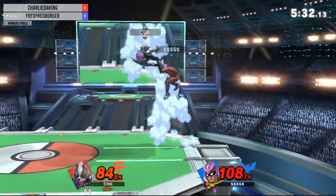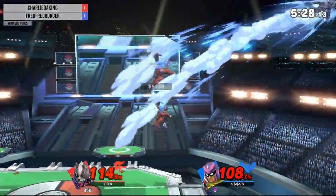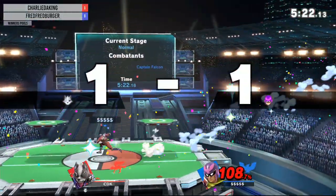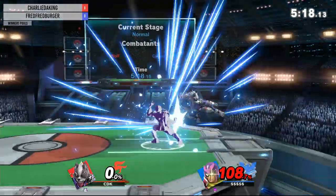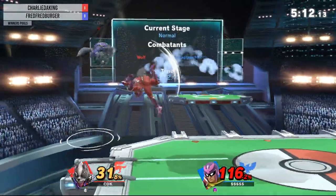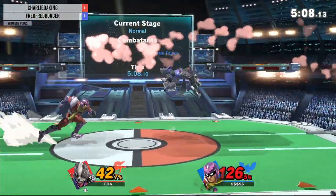Get up attacks. And there's the down air — not going to connect new. The down air gets the roll-back, that's what I've been talking about. Fredford's been going for that a lot, working on the stock against Charlie. Gets the down smash, anticipating the down. It was a good option too as the down tilt went just below Captain Falcon's leg because he was charging that leg up to whack him literally.